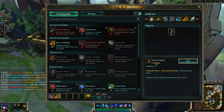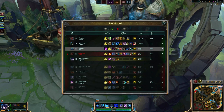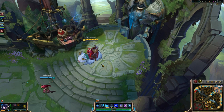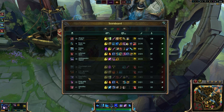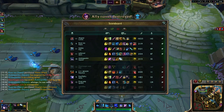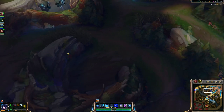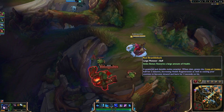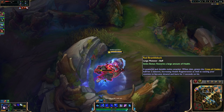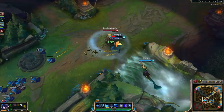Zyra had even less reason to go in there than I did - she had no mana. What build should I do? I could get the full Frozen Heart - I'm just going to do it because they have a lot of physical damage from Vi, Ashe, and Fizz. Frozen Heart gives a lot of CDR, armor, and mana plus the slowing aura so none of them can attack as fast. After this I could go the damaging route with Liandry's and Abyssal Scepter, or the straight tank route which I would recommend for solo queue.